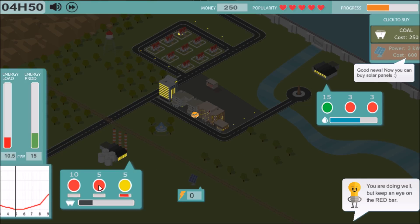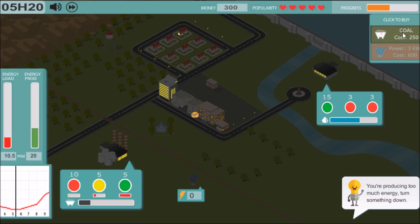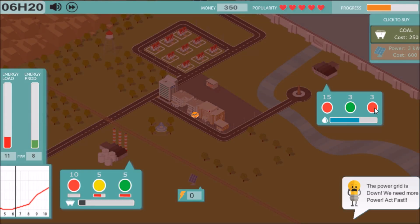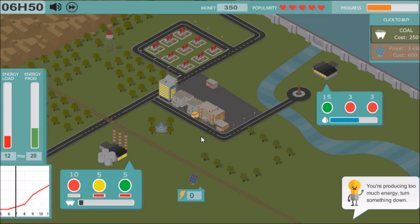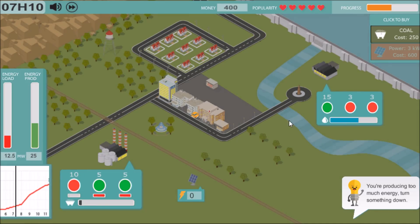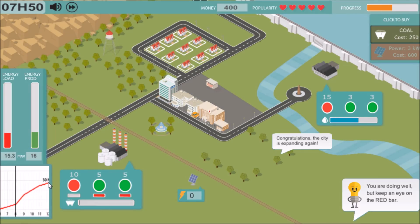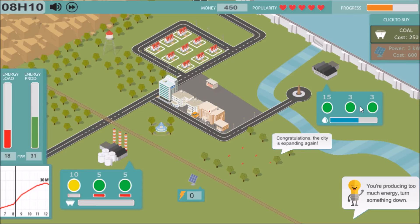We've got a big spike coming up here, so we've got to turn on a couple things — we're going to turn on both of them. We'll buy coal when it gets down to the bottom because it completely fills it up. We've got way too much power now. I'm going to manage this thing — it's going to spike up real soon, up to 30 megawatts. Turn that on, turn that on.